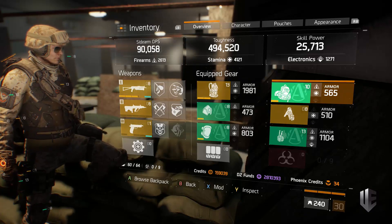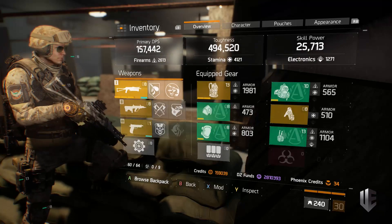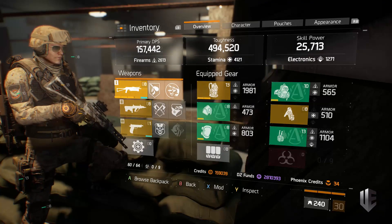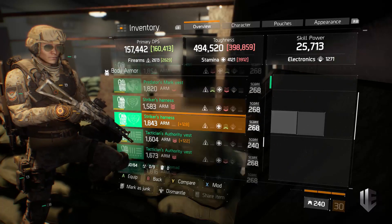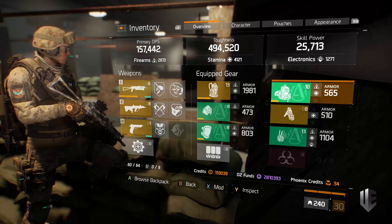Looking at my stats first: my primary DPS is up at 157,000, I have 494,000 toughness — almost 500,000 — and 25,000 skill power. This is while using the Vigorous chest piece. When I talk about the high-ends I'll discuss switching back and forth between Vigorous and Reckless.